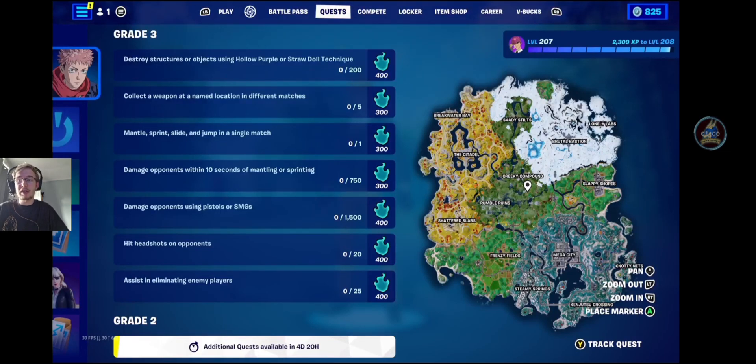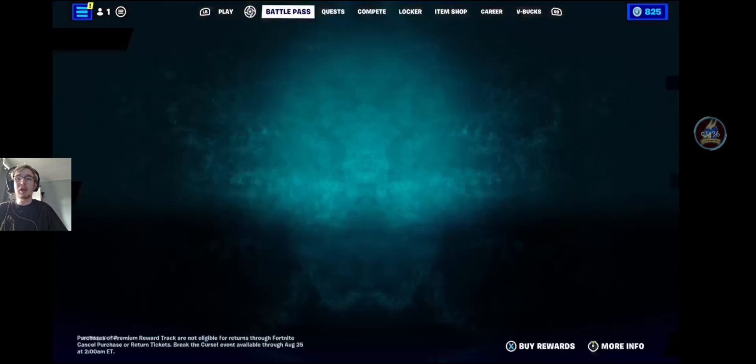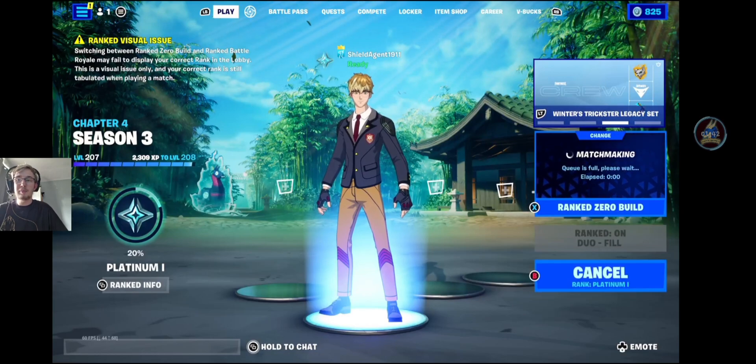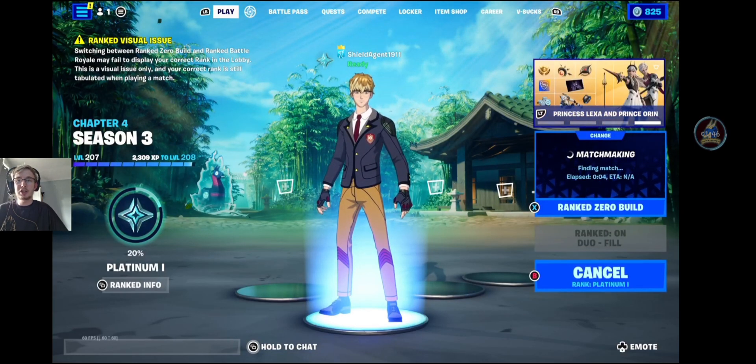Deal 750 damage to opponents within 10 seconds of mantling or sprinting — a little bit harder to do, just because of it being mantling or sprinting and within 10 seconds. Then your 400 Cursed Energy ones are destroy 200 structures or objects using Hollow Purple or Straw Doll technique — I would recommend Hollow Purple. Then deal 1500 damage to opponents using pistols or SMGs, which isn't too hard to do. Hit 20 headshots on opponents, again isn't too hard to do. Assist and eliminate 25 players is a little bit harder to do, especially if you're playing ranked. But it might be a little bit harder to get 25 kills there.